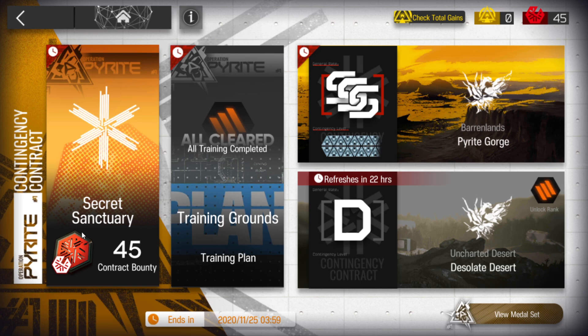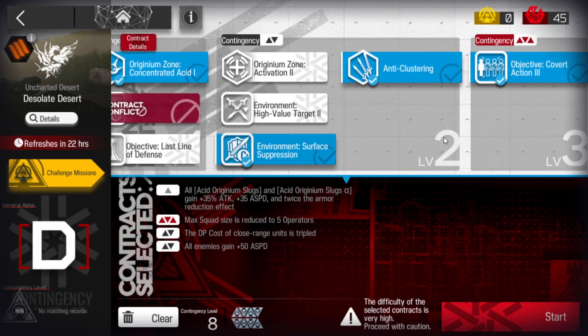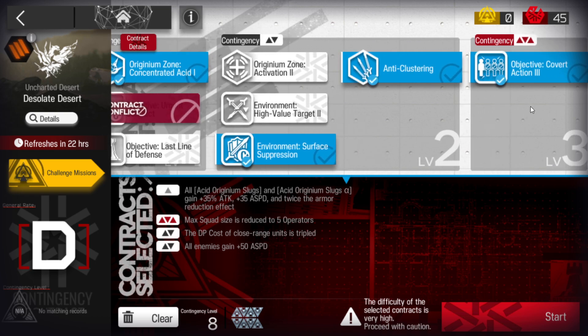Let's clear Contingency Contract 1, Day 3, Desolate Desert. For this Contract Risk 8, this is the set of risks. The first one is of level 1, the third and fourth are of level 2, and the only one of level 3.